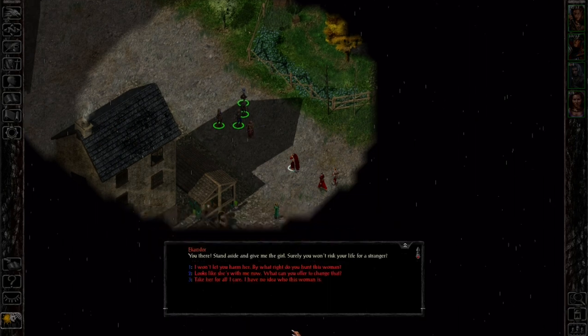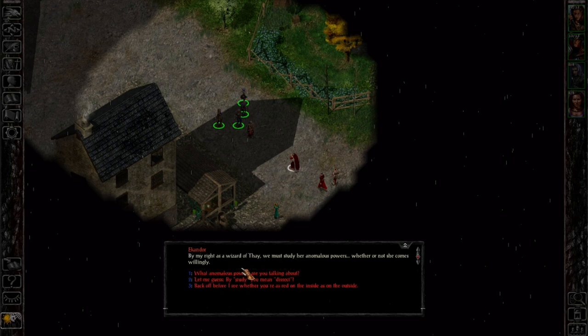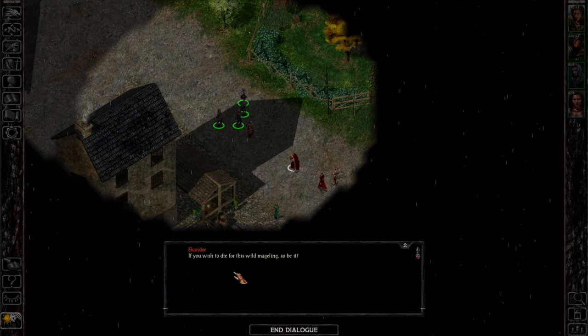The wizard says: 'Stand aside and give me the girl — surely you won't risk your life for a stranger.' We refuse: 'I won't let you harm her.' He claims by his right as a wizard of Fae they must study her anomalous power whether or not she comes willingly. We fire back: 'Let me guess, by study you mean dissect?' He replies it is none of our concern — she is a danger to herself and others. Hand her over or he'll cut us down. We reply: 'Come and take her if you dare.'